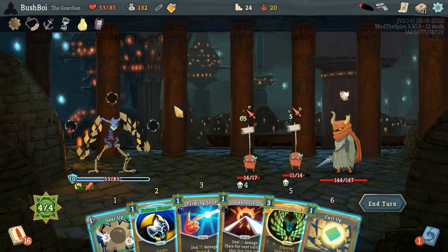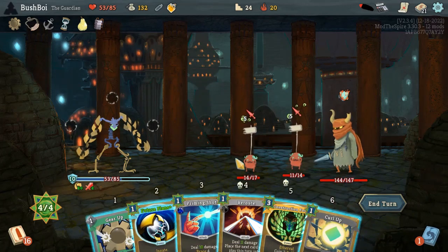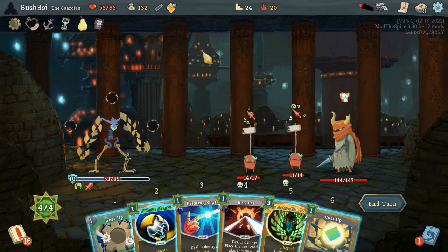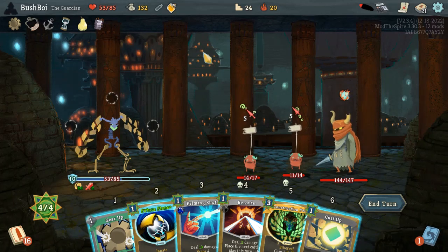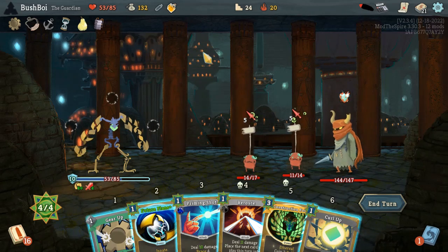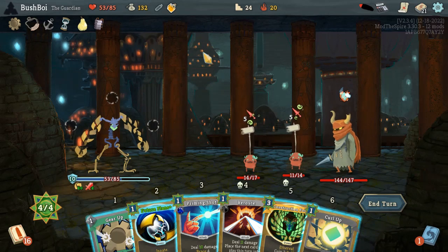We attack this guy with Reroute so that the Thorns from Defensive Mode kill him. Oh wait, we're one short, because we need to kill both of these. Okay, maybe Explosive Pot then. And then we kill the other one with Priming Shot or Reroute. The Future Plans, Gear Up, Reroute, Curl Up with Explosive Pot. But if I enter Defensive Mode and kill both Gremlins, then Gremlin Leader probably isn't attacked next turn. So maybe I save the Explosive Pot and just leave one Gremlin alive — that seems reasonable. Let's do that.